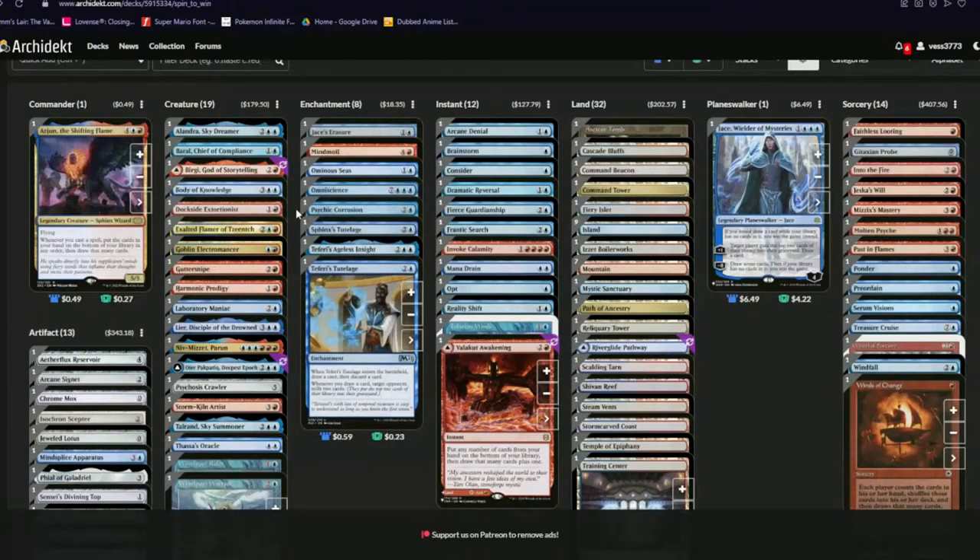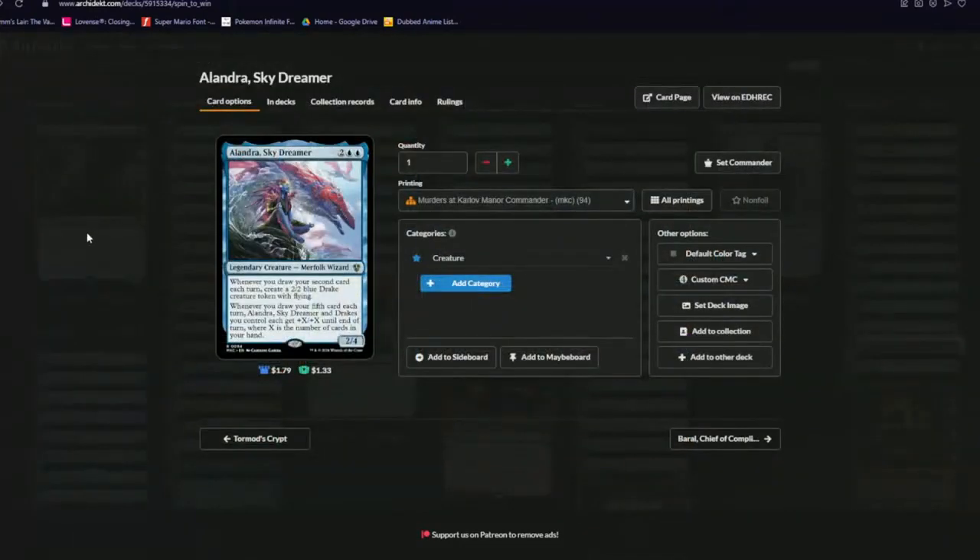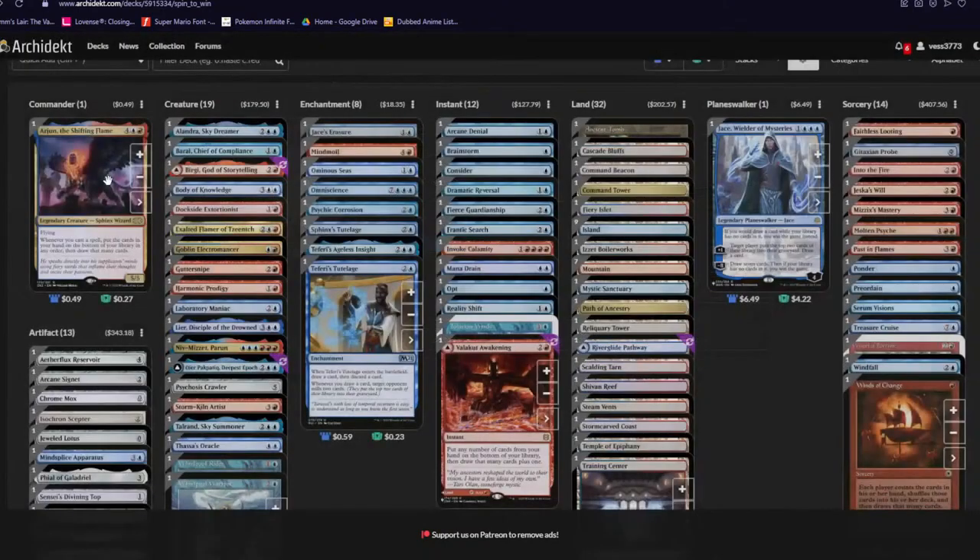We care more about the creatures in this because they're gonna help us get to that point. This deck is obviously really late game, so you're probably gonna want to be sitting back and just be like 'guys please don't kill me, I'm just a little lad.' Alandra, Sky Dreamer — whatever you draw your second card each turn you create a 2/2, and when you draw your fifth card each turn it gets really big. You're just getting big hands and big boys, swinging out, and if you can get multiple triggers you absolutely destroy your opponents.